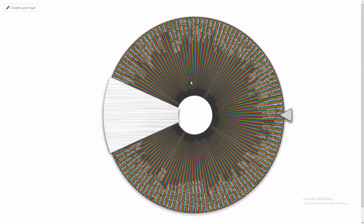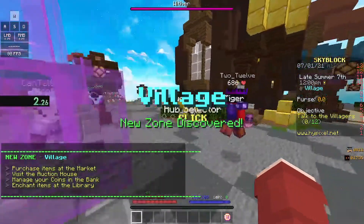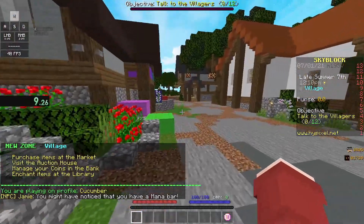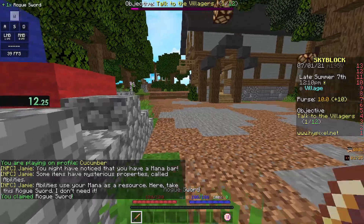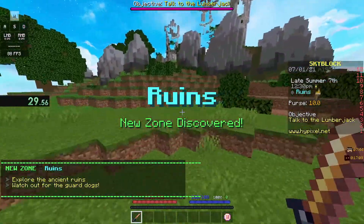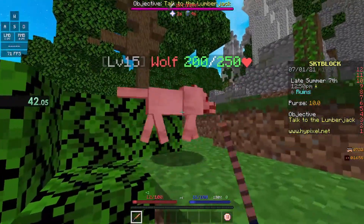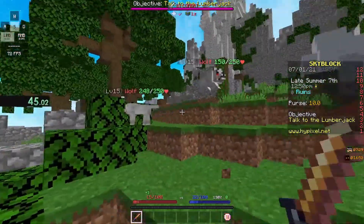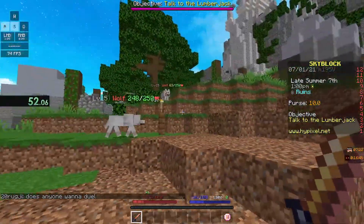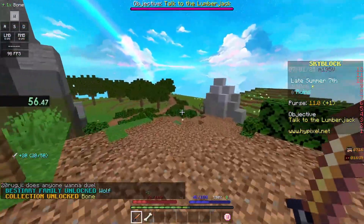After spinning the extremely laggy wheel, the first speedrun is to obtain a bone. When I start, I first run to Jamie and get a rogue sword. Then I run to the ruins to kill a dog. I am so sorry to have killed you, but I can't kill the skeletons because for some reason they didn't spawn on some of my runs. At last I got a time of 56.47 seconds.